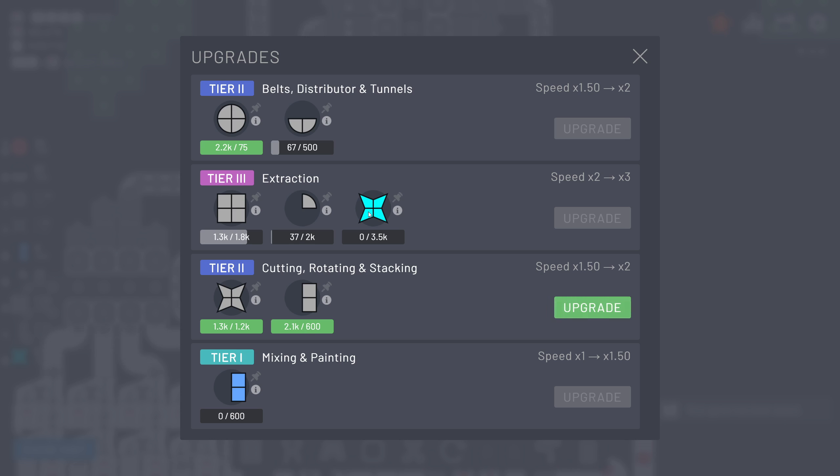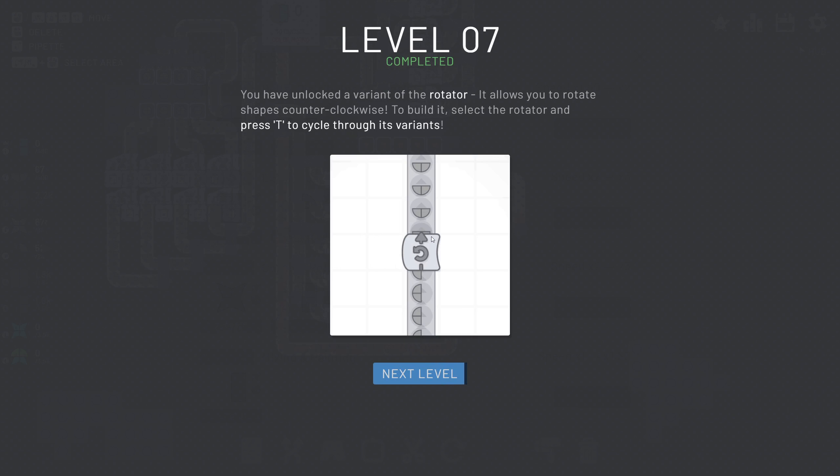Now we also need cyan stars. This is a color that doesn't exist raw in the world — we first have to mix it together. Also another tier for cutting, rotating, and stacking, so things can be a little bit faster. You can see the shape now is probably the most complicated so far: two different colors and two different shapes that we need to cut up. We'll have completed level seven in order to give us rotation counterclockwise.